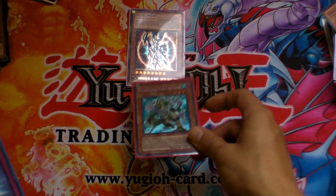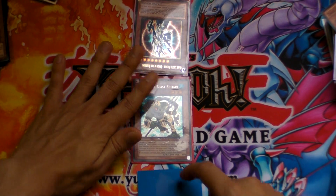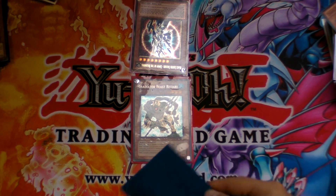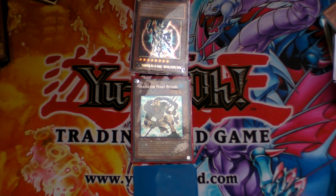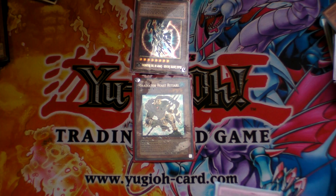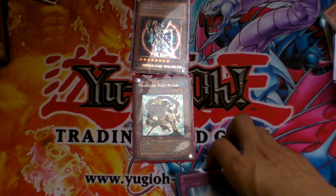But let's say instead you summon Retiari in attack position and then set one card. You're also bluffing your opponent, because they might think that face-down card is not a Mirror Force — they might think it's a Gladiator Beast War Chariot. Therefore, if you summon Retiari in attack position, your opponent might just think, 'I'll attack into him, because why would he put Retiari in attack position if he doesn't have War Chariot?' So they attack into you, and at that point you can Mirror Force them — you kind of bluff them that way. Because you summoned Retiari face-up in attack position, they'll probably think you have War Chariot, so they'll think twice about activating an effect.